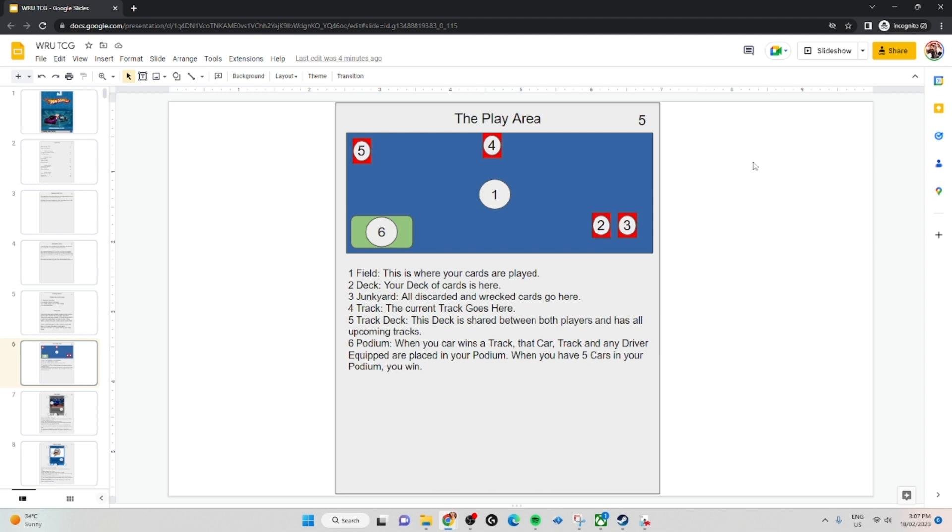Your play area has your field, which is a big area, your deck, and your junkyard — which is your discard pile. Any time a card leaves the field, your hand, or anywhere, it goes to the junkyard. The current track goes up top and the track deck is next to it. Your podium is where the track deck used to be.